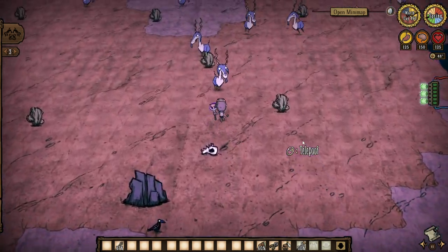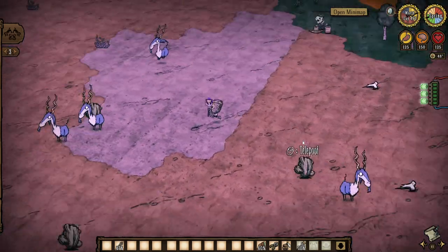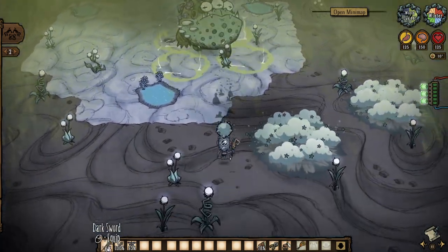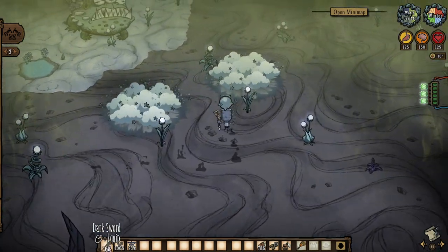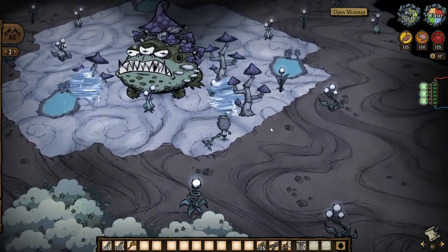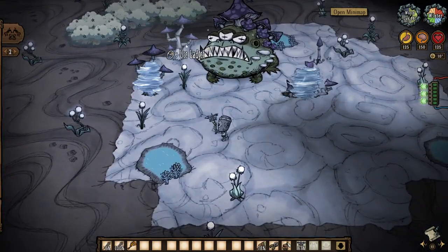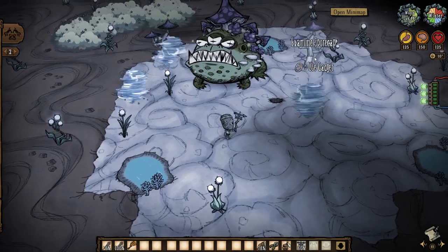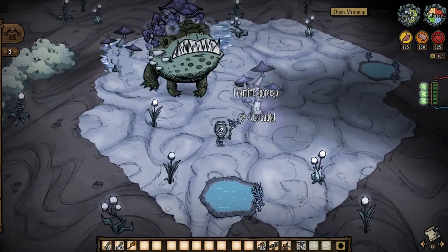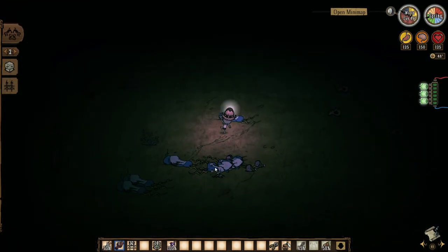By contrast, a relatively cheap and quick automated farm to set up is one for vault goat horns. Vault goat horns are necessary for the crafting of weather panes, which are invaluable for some of the tougher boss fights like the ancient fuel weaver and toadstool. The horns are also the primary ingredient in Wali's specialty dish that gives you 1.5 times damage, or 2.5 against wet targets, so this is a farm that I try to get down as soon as possible.